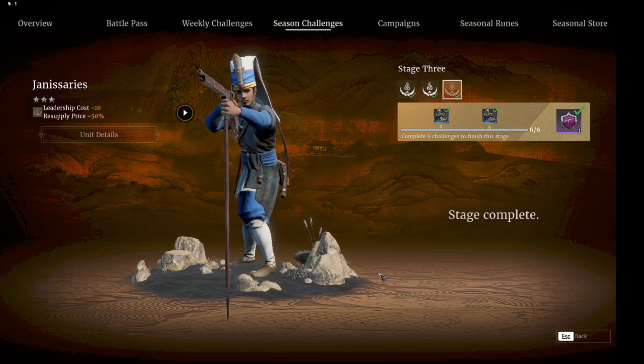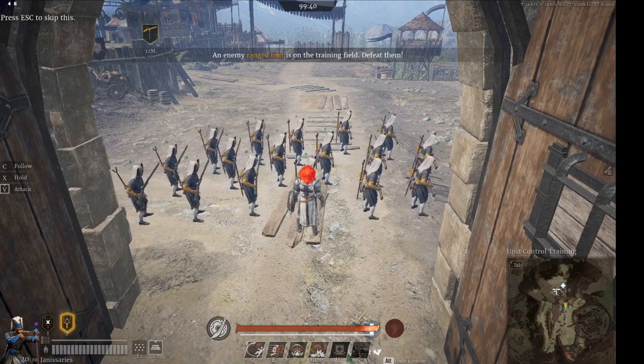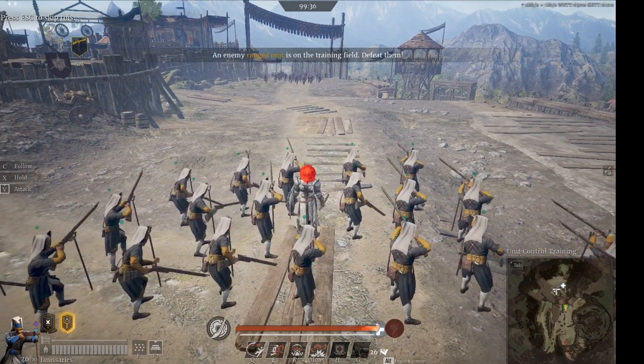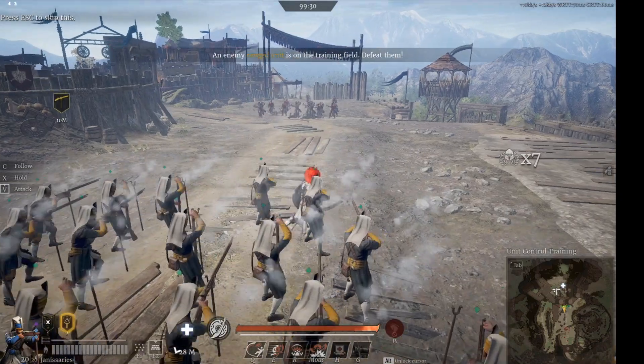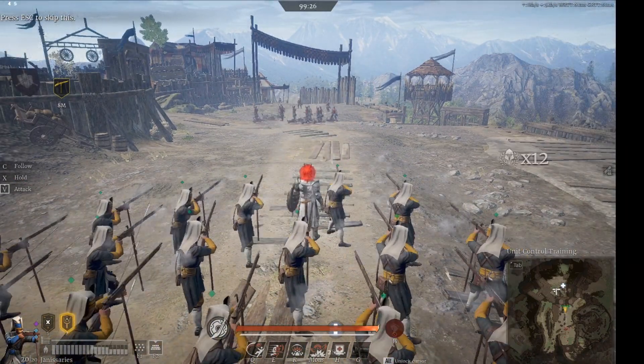Janissaries. Tier 3, with 195 leadership. They have great damage for that tier, but low on health and defense. High accuracy with bipod — they can't shoot without it. Rate of fire is slower, even with epic plus 16% rate of fire doctrine. The only downside for me is that they need to set up before shooting.